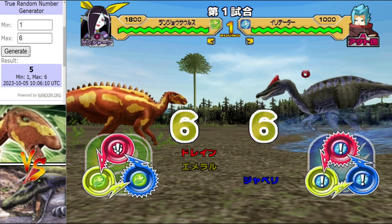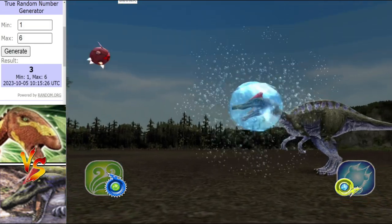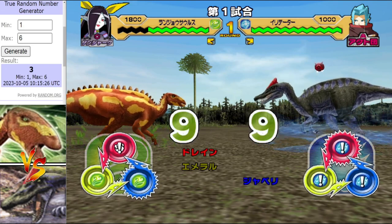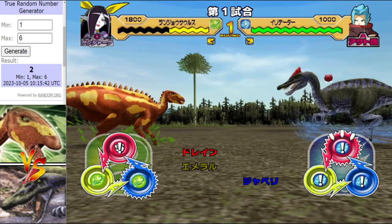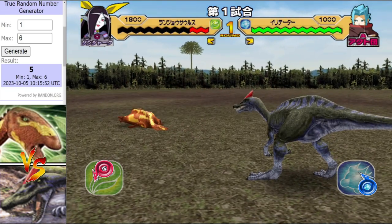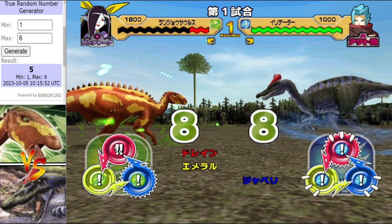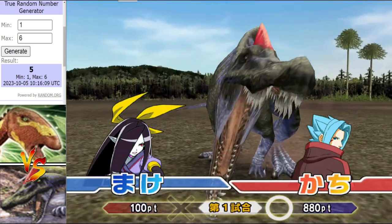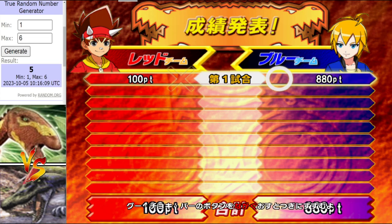Moves are randomly generated: one and four represent rock, two and five represent paper, three and six represent scissors. Irritator starts off strong, getting some early hits on the board. Emerald Garden is triggered for Lansusaurus — but it's not enough. A one-sided massacre, and the fight is over. Irritator gets 880 battle points, Lansusaurus gets 100. A disappointing start for Lansusaurus but a very good start for Irritator.